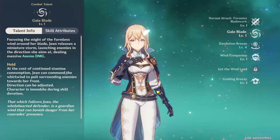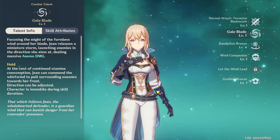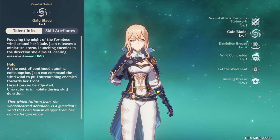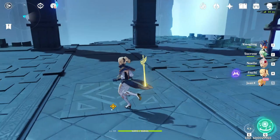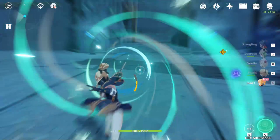For Jean's elemental skill, we have Gale Blade. Focusing the might of the formless wind around her blade, Jean releases a miniature storm, launching enemies in the direction she aims at and dealing massive Anemo damage. On hold, at the cost of continued stamina consumption, Jean can command the whirlwind to pull surrounding enemies towards her — direction can be adjusted, and the character is immobile during the skill duration, with a max duration of five seconds. If you press it, you'll just do nice Anemo damage and knock people back. If you hold it, you can adjust the direction and pull enemies in, then launch them forward.